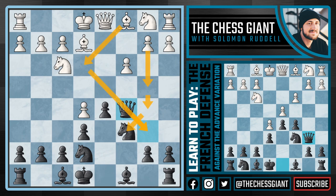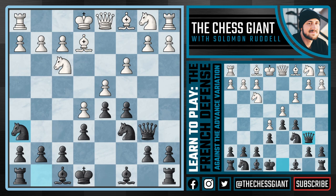So instead of knight ge7 we're actually going to play knight h6, wanting to bring our knight to f5. We'll cover what happens if white just castles king side, but first the obvious question: why doesn't white just take the knight on h6? This is actually not a bad move for white, in which case we take back with the pawn. I know we usually don't want double isolated pawns on the h-file at move 7, but in this particular instance I think black has proven itself to have a very nice game.